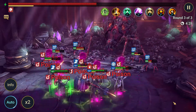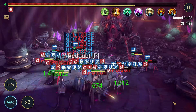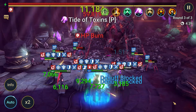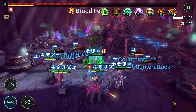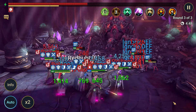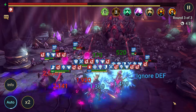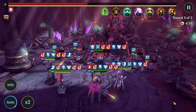We're halfway done here. We've got some continuous heals out — there's Magna Steel Girdle getting her continuous heals out so we don't have to worry as much about someone going down and not getting back up. Super important is the way we have this team set up, with someone consistently applying HP burn.